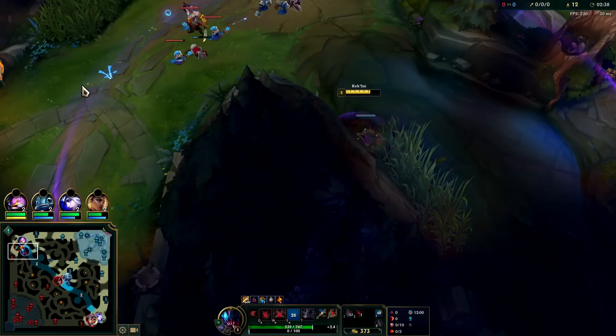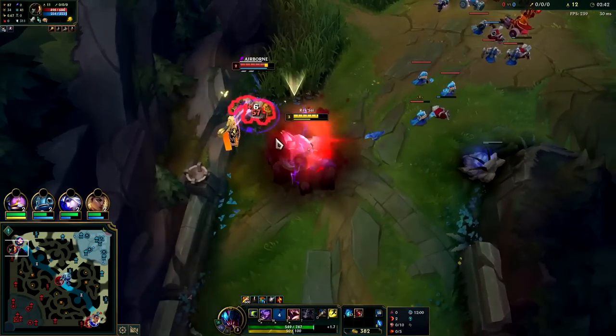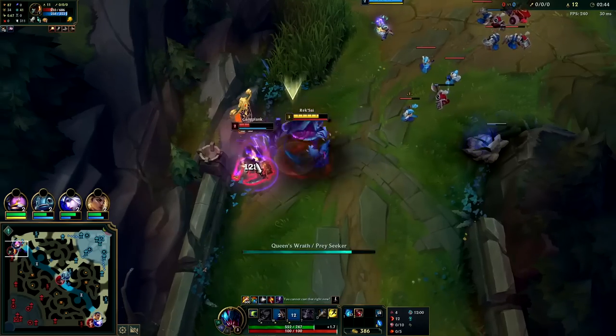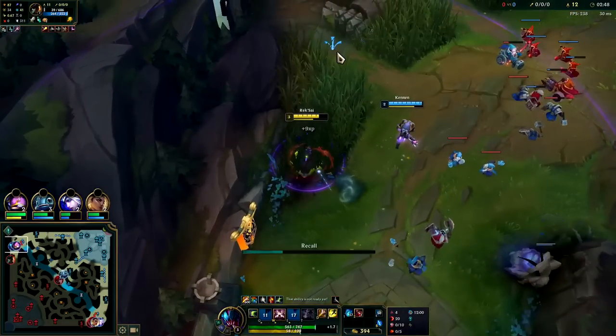We'll go ahead and tunnel on over. Get the knockup, auto and Q reset, auto, E, auto, auto - got him with Q. He didn't quite die, but that's all right.